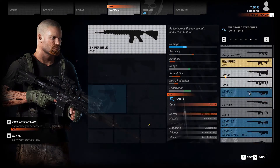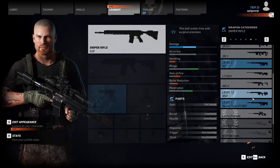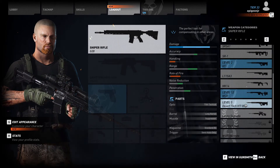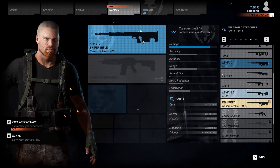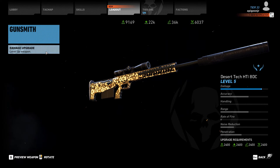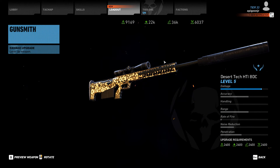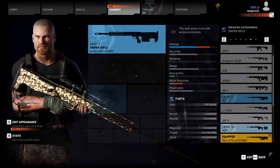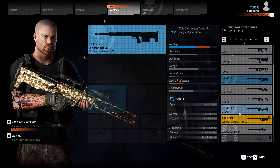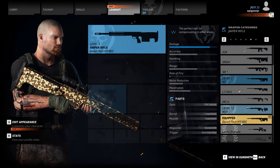Now, on the other side of that, I have two favorites in the bolt-action category — that would be the MSR and then the HTI. But the HTI, when you have it in the Tier 1 system, it would definitely be the Desert Tech one. That's pre-built, so you can't do anything but the damage upgrade with the Tier system. But on that note, I would still pick the HTI regardless, and the MSR. The MSR has slightly more range, rate of fire, and penetration, which is great compared to the Desert Tech HTI.